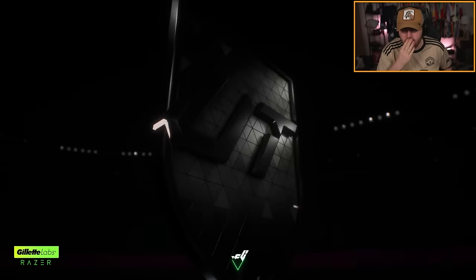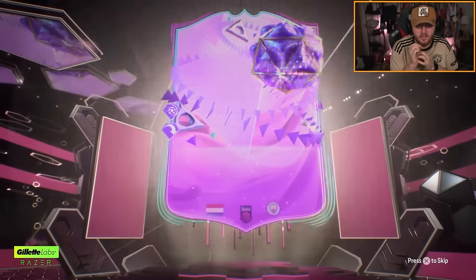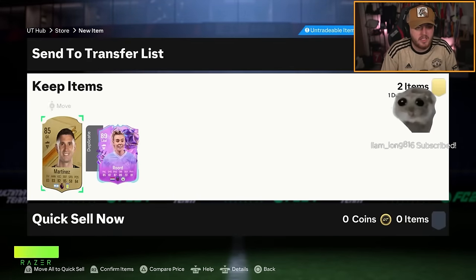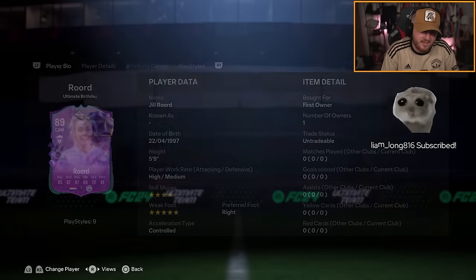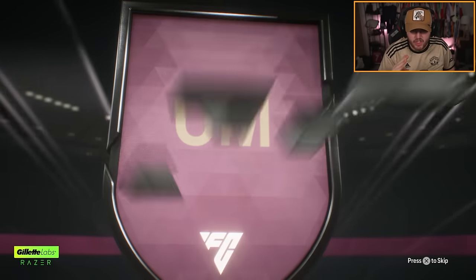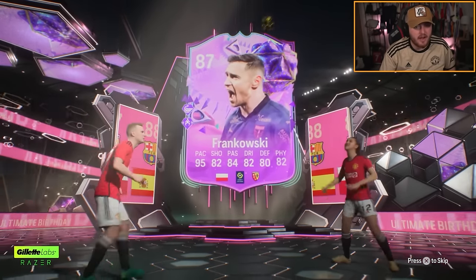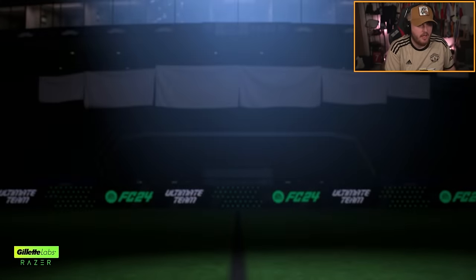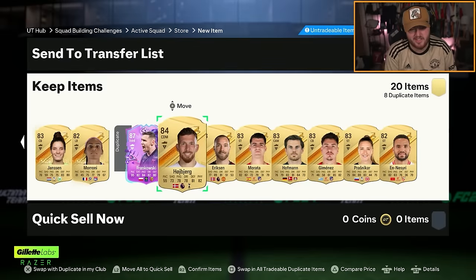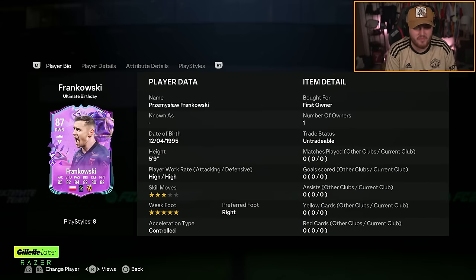We do get an ultimate birthday card - Dutch cam. Oh this could be a double. No it's not. It is Roard though - 89 Roard. That could be worse. And Emi Martinez. 82 times 20 on my main account - we do get a birthday card. A Spanish centre mid from Barcelona - Patrick Guajardo and Frankowski. I'll take it. No icon chilling there either, which is unfortunate, but I like any fullback with whipped pass plus - I like pinging the ball in.